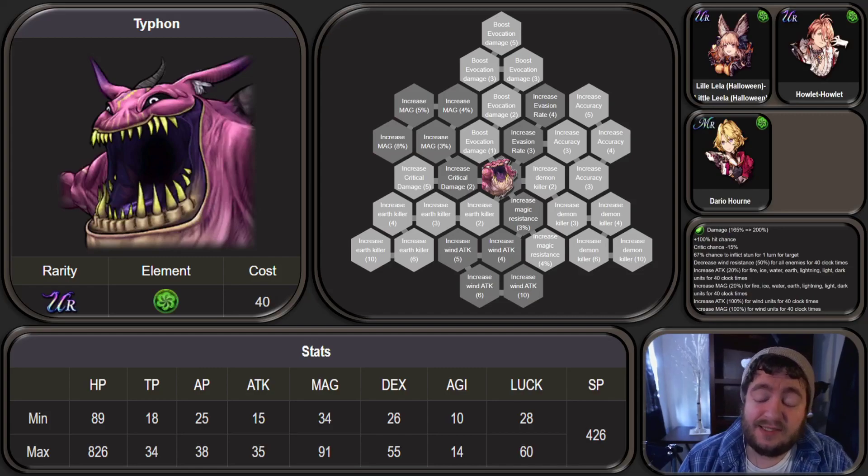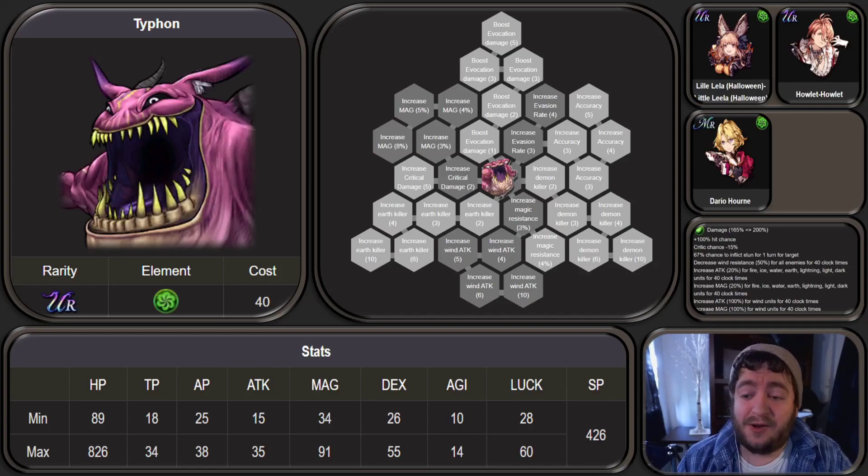Good afternoon, everyone. This is Dr. Diggs. It's a beautiful day out here in the Pacific Northwest — sunny, 40 degrees out, but it feels so good when you're walking outside. Today, we're going to be talking about Typhon, one of the espers that I have been very excited for.